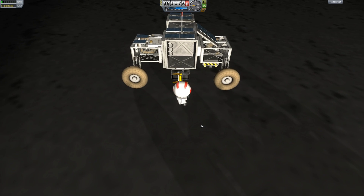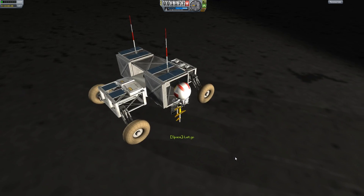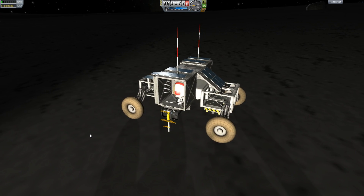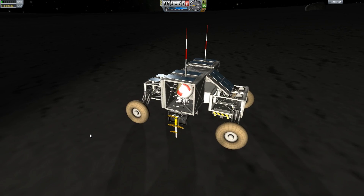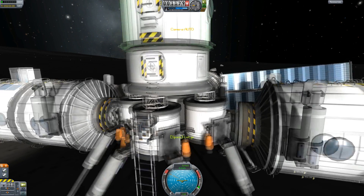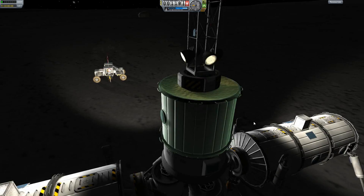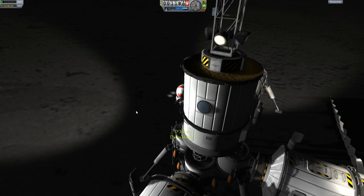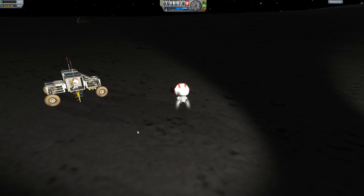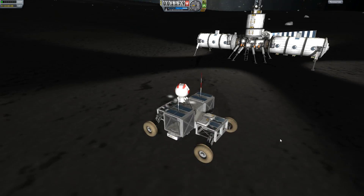The original two of them came down with the moon base core in that first video that I made. And this guy, Jordan here, I got him down here on the moon base in an off-screen mission involving my space station and a lander that was on the space station. Which is the primary way that I'm going to be getting Kerbals down here onto the base, because it's just a lot easier than sending a ship that has its own lander on it. The station already has landers on it.